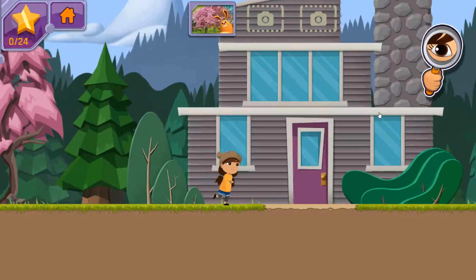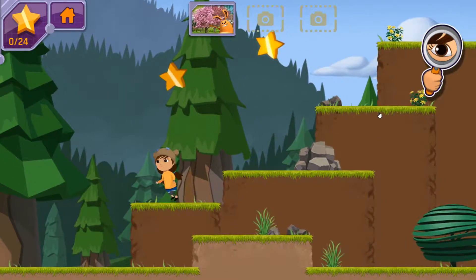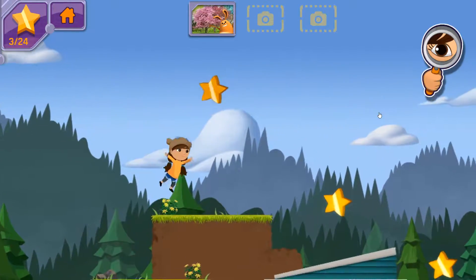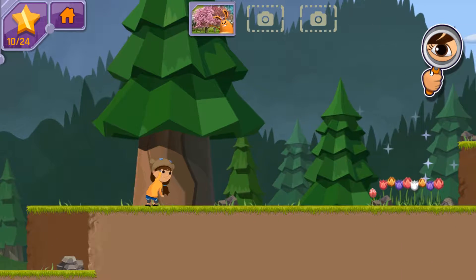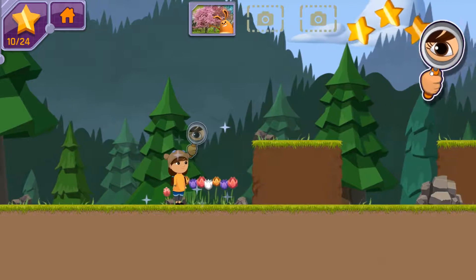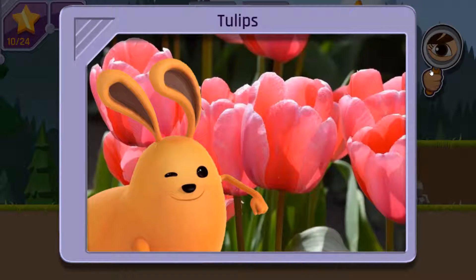Great job! You found one kind of plant! Can you locate any other leafy plants? Let's go over here and spy with my little eye a bit more closely. You noticed tulips! These are colorful flowers that grow back every year! You found two kinds of plants! What do you notice is the same about them? Can you find another plant that has leaves?